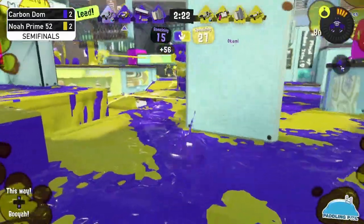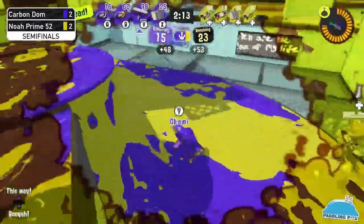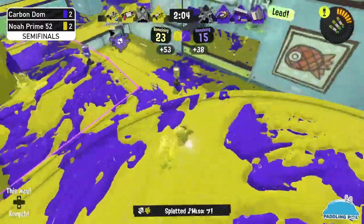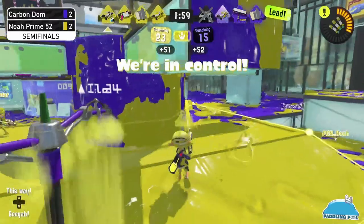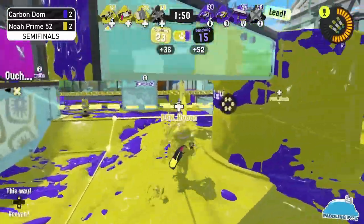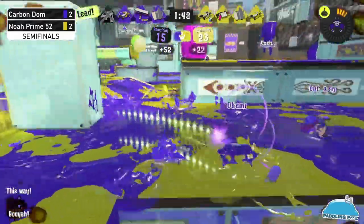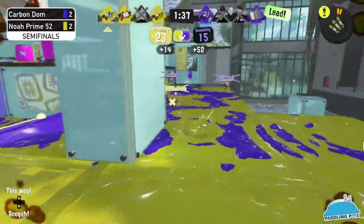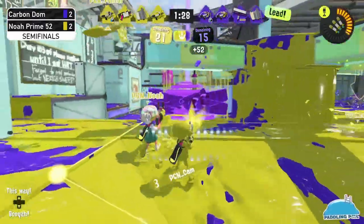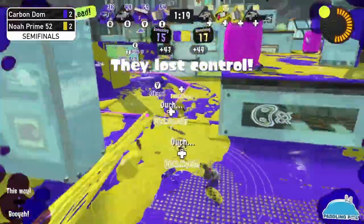So much paint is going to be thrown out — triple ink strike and booyah ready. Carbon Dom is hanging into the match by reapplying penalty. The Carbon Roller pushed up pretty far but was punished by a Neo Splash. Noah Prime is going to recapture the zone — the tri-strike is doing so much for Noah Prime. The zone is neutralized and penalties applied for Carbon Domination, but Carbon Dom is fighting right back.